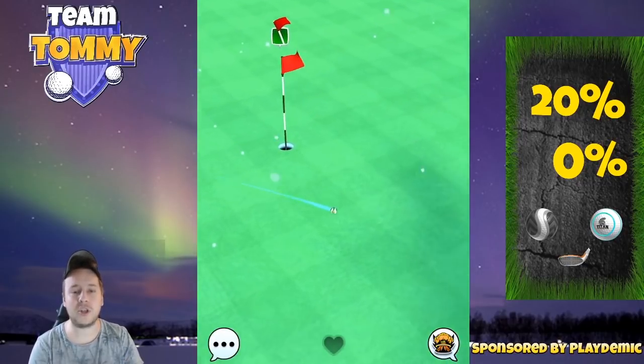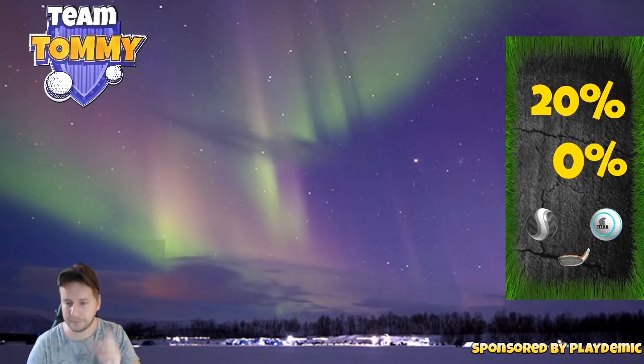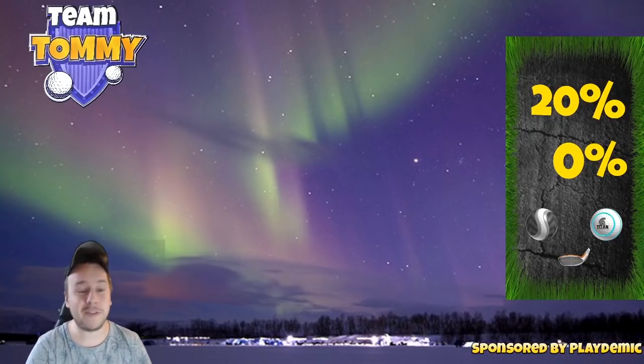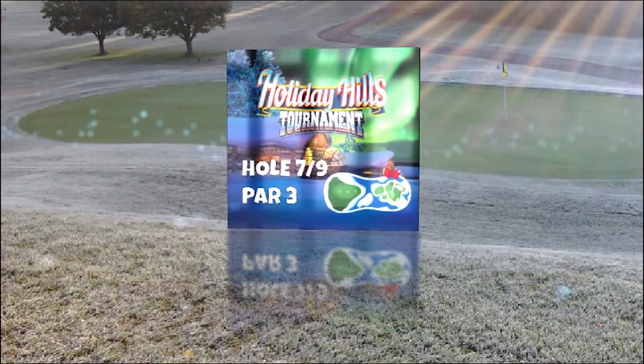If you don't feel comfortable with the drive, or if you feel you're most likely going to go short, pick the Big Dog or the Cataclysm instead of the Sniper so you have more distance and won't have to overpower. But if you feel comfortable with the drive, the Sniper will give you a much better chance for an albatross from distance.